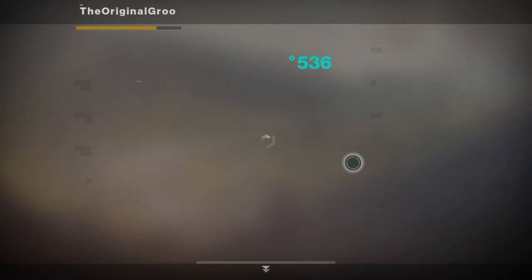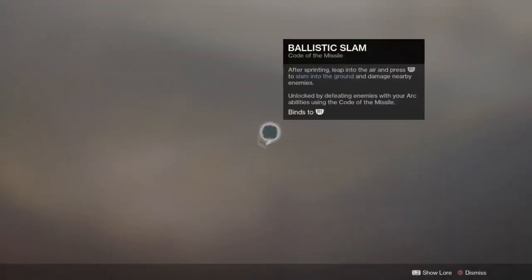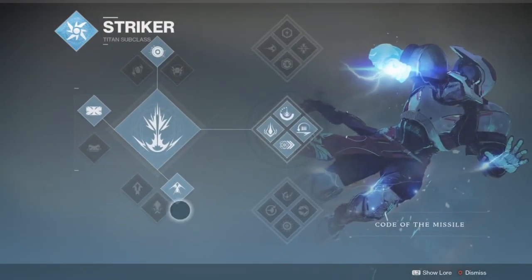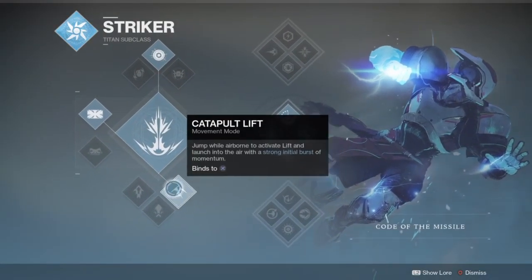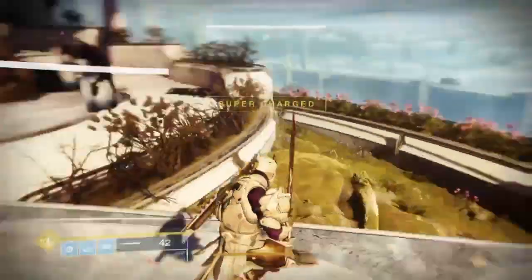Basically what you're gonna need for this is Lion Rampants, the middle tree on the Striker subclass, the catapult lift, and a pretty good sword. Pick something with moderate swing speed — it doesn't really matter though, any sword usually works.